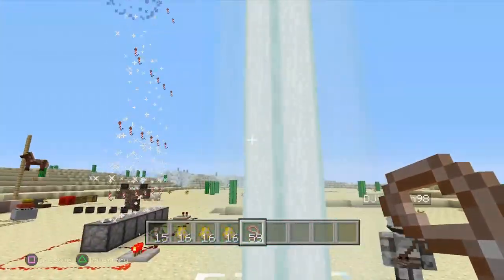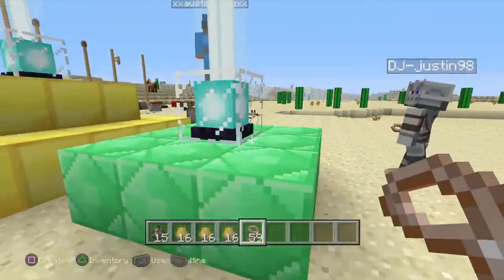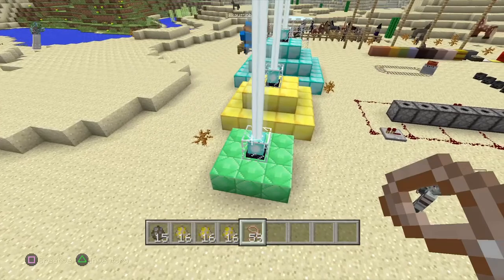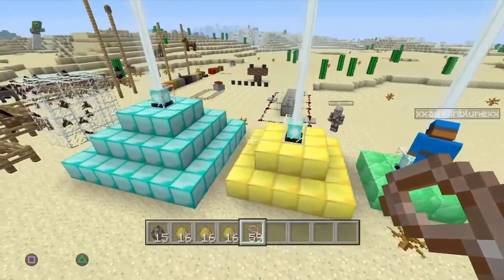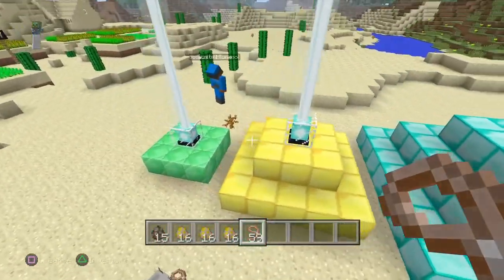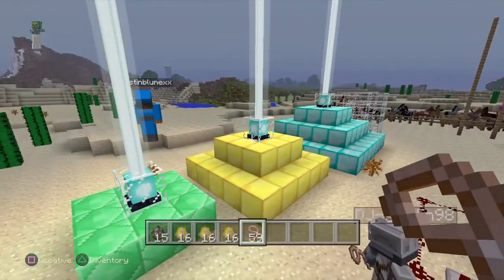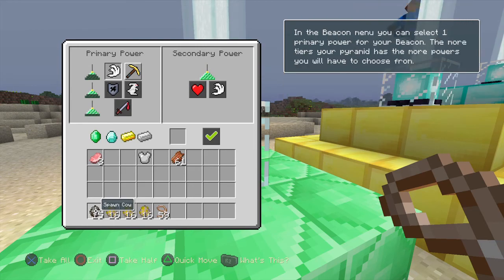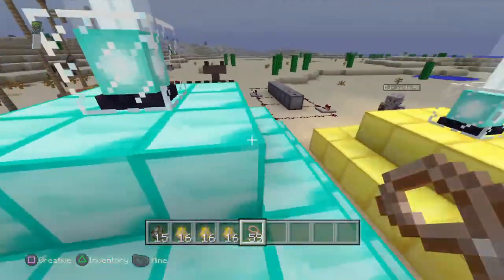Here we got the level one beacon. I'll explain what it does. Level one beacons — these beacons are categorized by signal strength. They each have powers that you can use in the signal. What you have to do to activate a power is place one of these items — either emerald, iron, gold, or diamond — in here, choose your power, hit the check. The bigger the pyramid, the more signal strength.